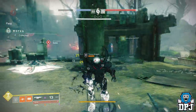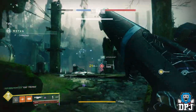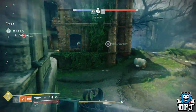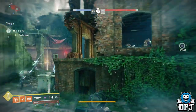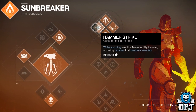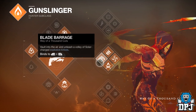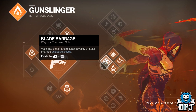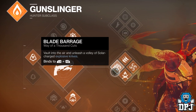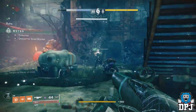The reason I say this strat takes a team is because you need to work together, not just for call-outs but for setting up the right classes. There are two important classes and subclasses to use here. Firstly, you need one person to play Titan using Hammers — top skill tree so you have that Hammer Strike. The other 3 players in your fireteam need to be using the Hunter's Blade Barrage super. It amazes me I haven't seen anybody else cover this or even speak about it.